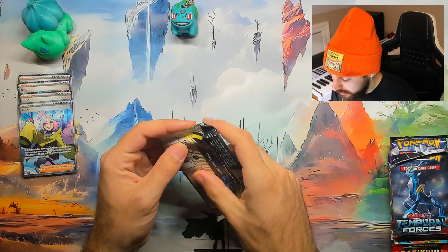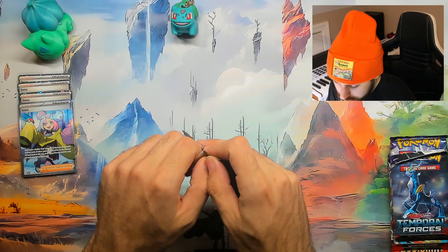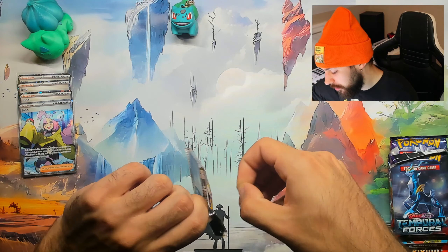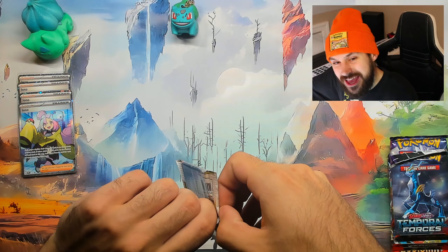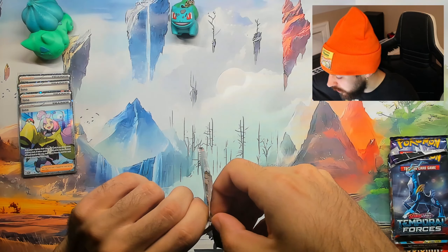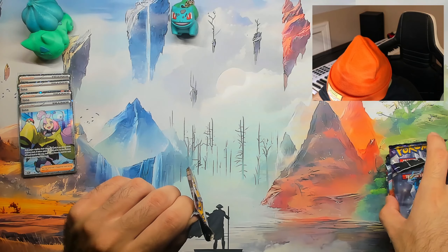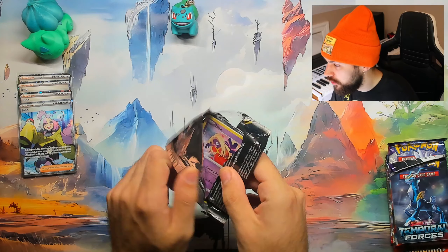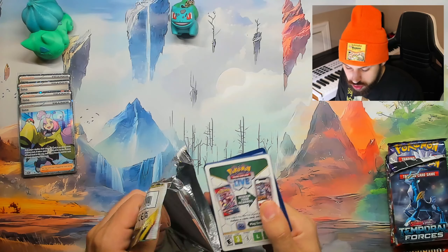We're going to start with the LO pack. We're going to hope for some luck. A little crinkled, but the promo cards were in good condition — that's what we're really here for. Because with a lot of individual packs, you just hope for a hit out of the whole assortment. Six packs of goodness on this Waifu Wednesday.